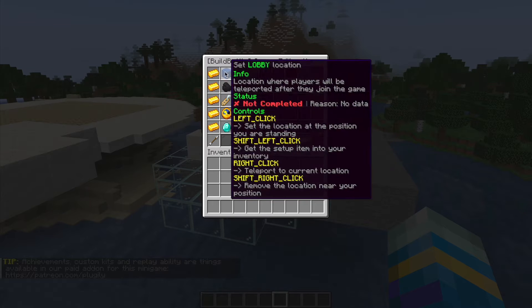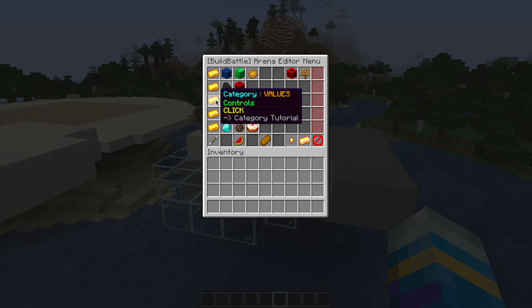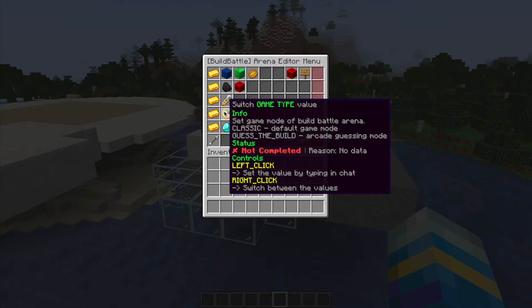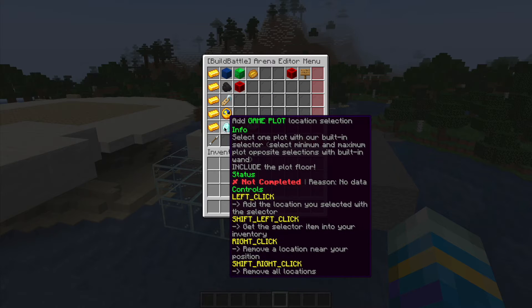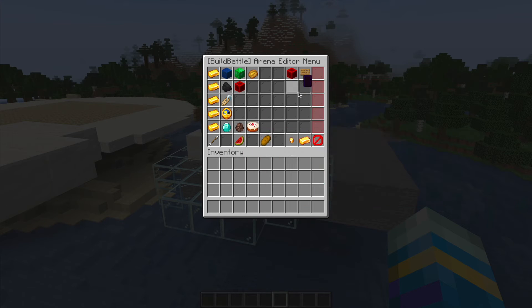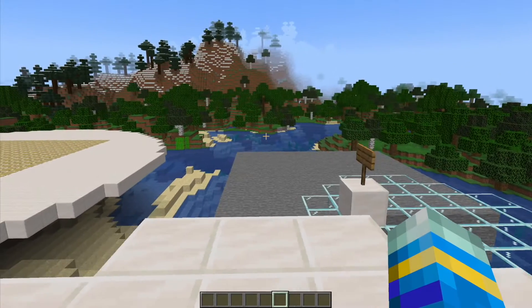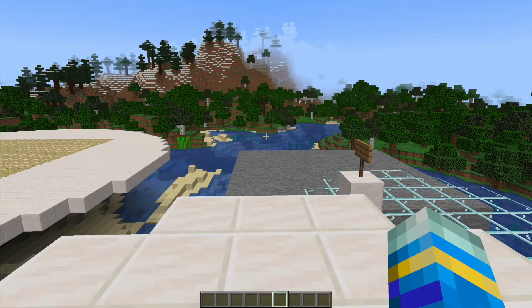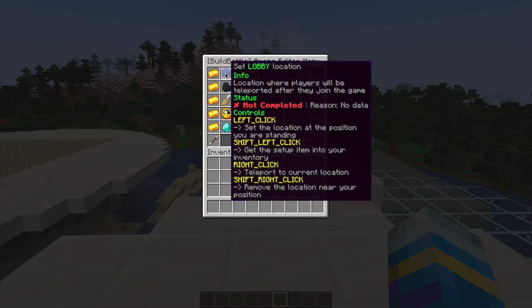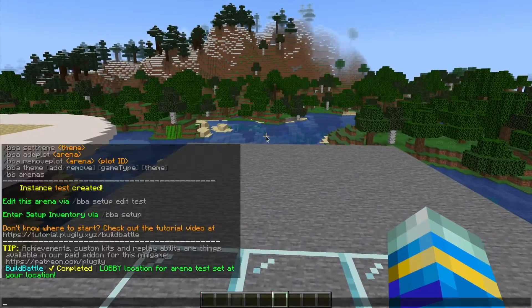The top row is going to be locations, then the countable stuff — the amount of players — and then the map name, the game type, the plots, and then a couple of things down here. So we're going to set all of this. This is going to be the waiting location, so we're going to set this as the lobby, and over here this is going to be our spectator spawn.